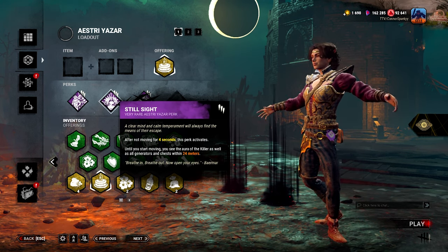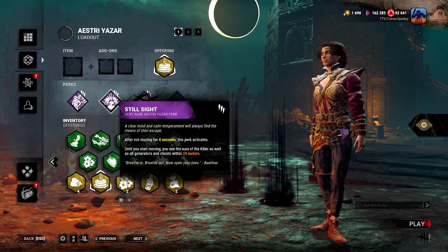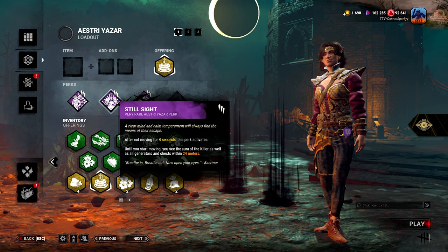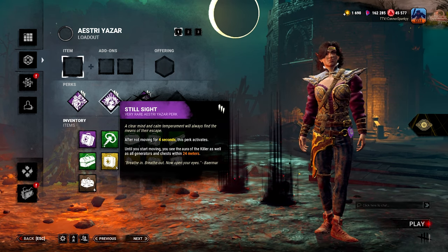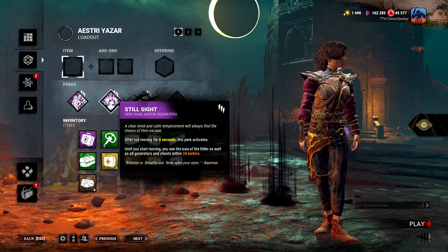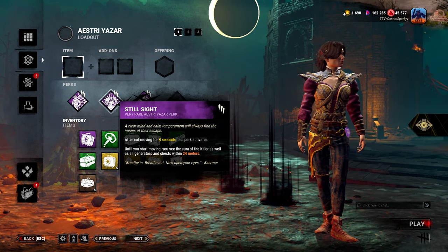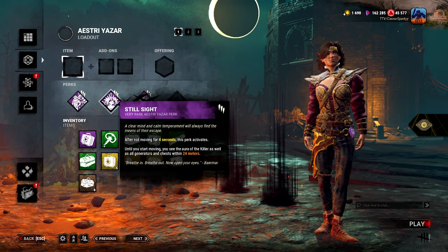Not moving for four seconds is so unproductive for me. I might as well be running to the next gen or to the next totem or trying to do something, trying to help a teammate out. It doesn't really give me much value unless I'm super stuck on knowing where the killer is, where the gens are, where the chests are, and I'm so lost on the map. Again, I don't think this perk is useful at all. Hi, future Sparky here — I thought I'd quickly mention that Still Sight actually does have a little bit of value if you're stood still while being healed by another teammate, because you can see some auras. I did get some value in one of the games, and it doesn't activate if you're in the middle of doing an action and healing somebody yourself, so I would still probably try and avoid this, honestly.